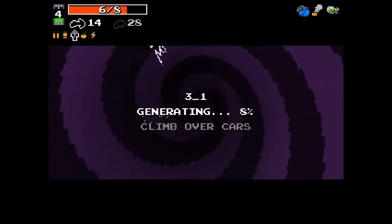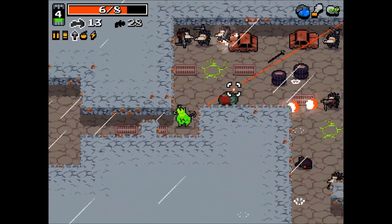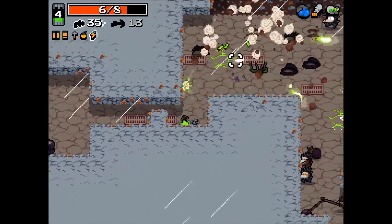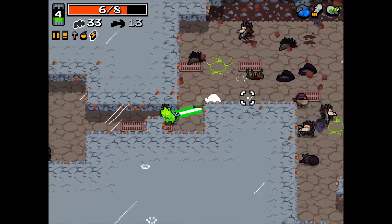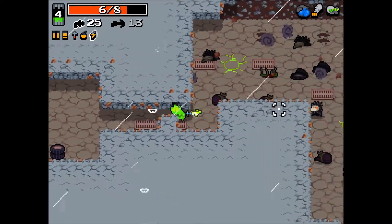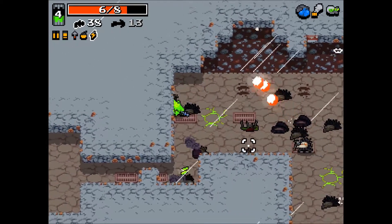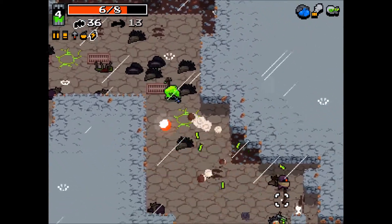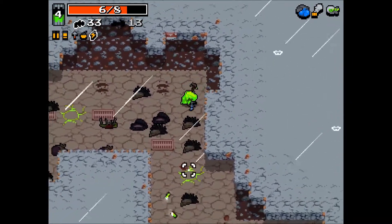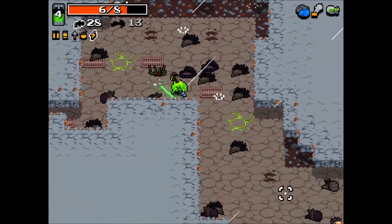I've said it many times in this series and I will say this again: this is the game about two things — ammo conservation and dodging. If you have enough ammo and dodge good enough, there is no way that you can lose. Pretty much it's impossible to lose. The only time you can actually lose this game is if you're out of ammo. So yeah, just make sure that you dodge well and you're golden.